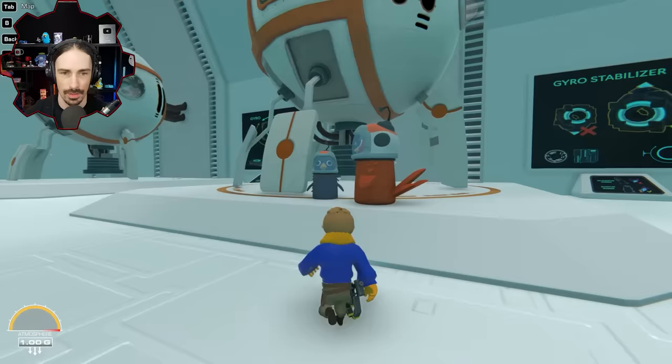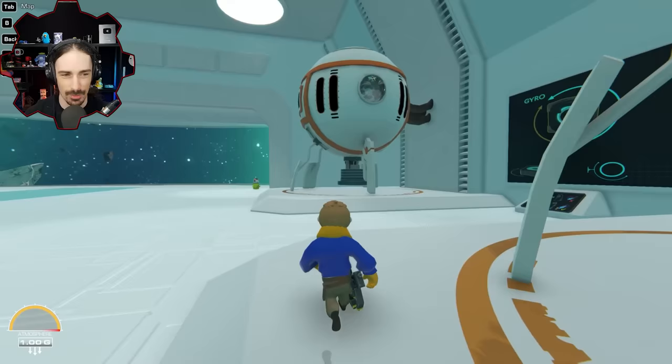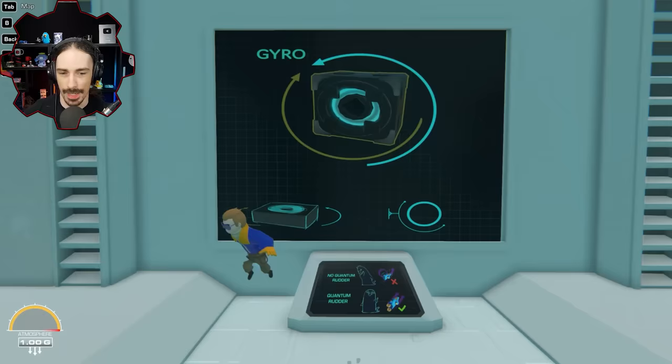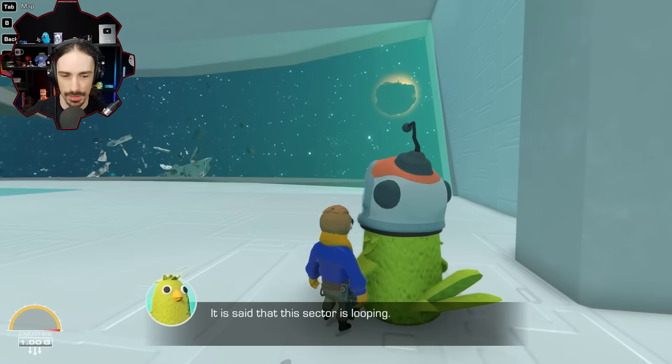Some Chirpos are itching to get back out there and teach the space pirates a lesson — 'just look at what they did to little Tim's ship,' though one notes he at least brought a towel. The regular gyro console explains: depending on how you rotate the gyro, it will turn your ship around that axis — simple as that. A final Chirpo ponders the edge of the universe, saying this sector is looping, which makes it seem like there is no edge.